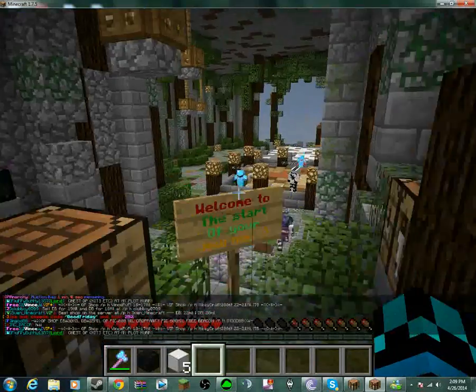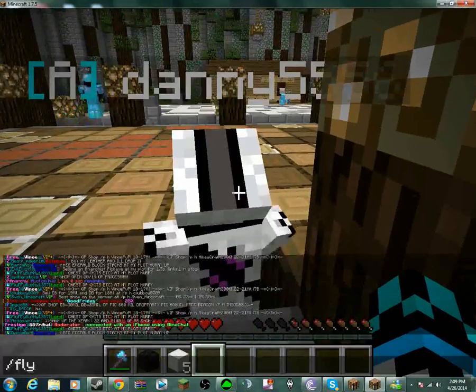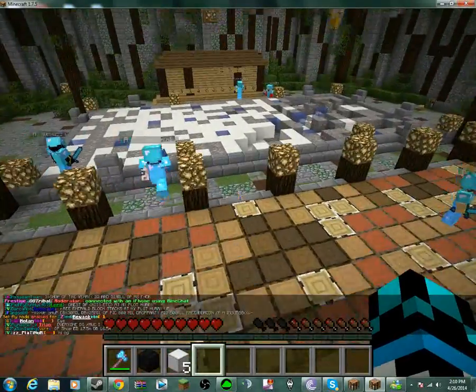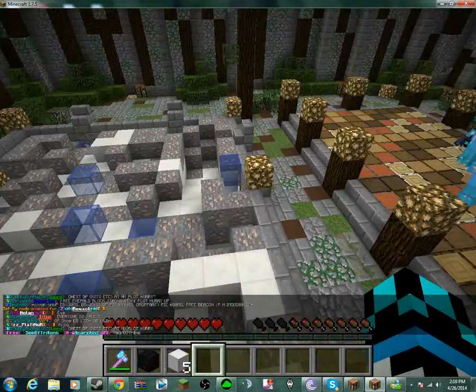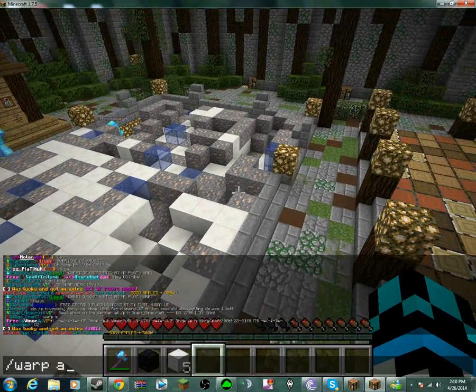Okay, this is Warp A. Warp A is where you can get your wood. You can get your wood and your other mine, which is just pretty much iron, which is important. Next, we'll go to Warp B.